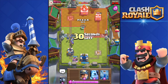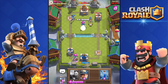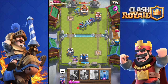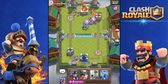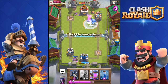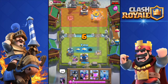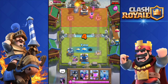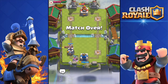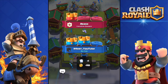I destroy his Hog Rider and go all in. I throw in my Pekka but his Rocket kills all three Musketeers. I go all in with Minion Horde — he throws a free spell but the Minions destroy the tower. Clutch win! He fires a Rocket at my tower at the end but it survives. Two to one, victory!